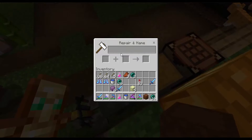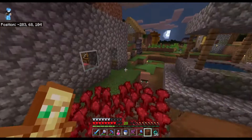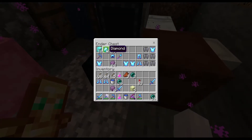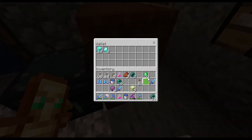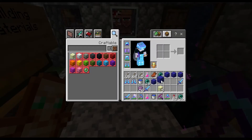The second order of business: I'm going to rename this brown shulker box into my wallet — I'm going to store all my diamonds, emeralds, iron, and gold in here. I'll put it in my ender chest for future safe keeping just in case, and I'll also store some other special items in there too, like my beacon once I finally get it.